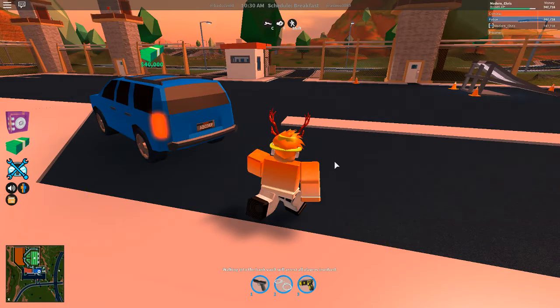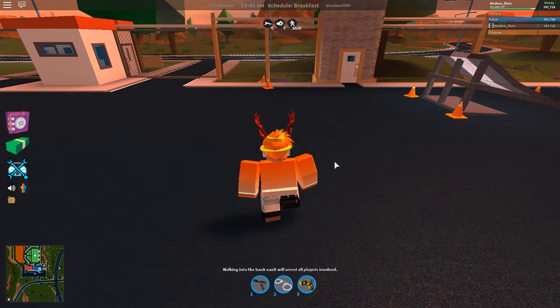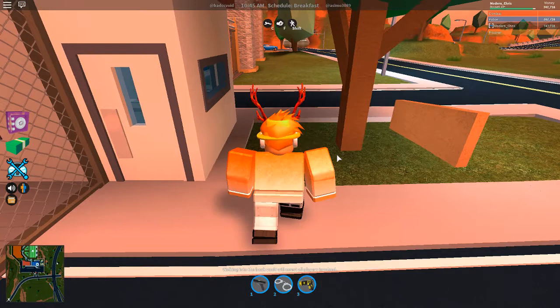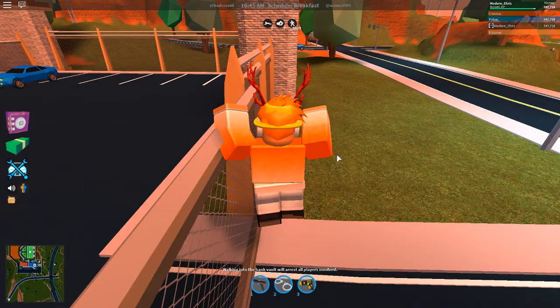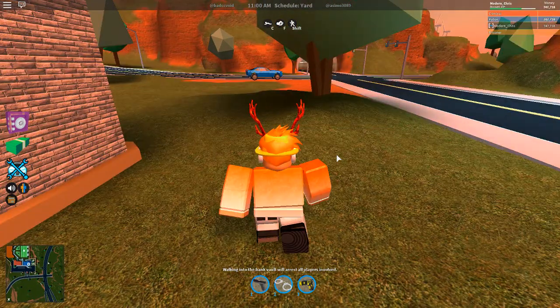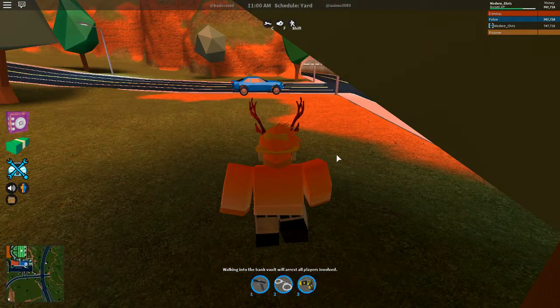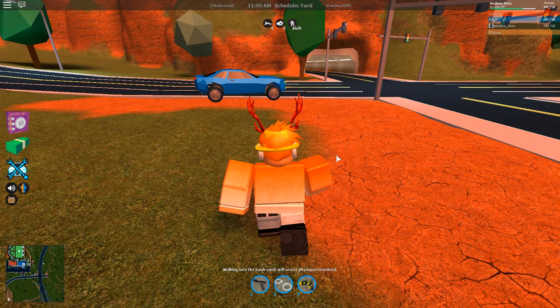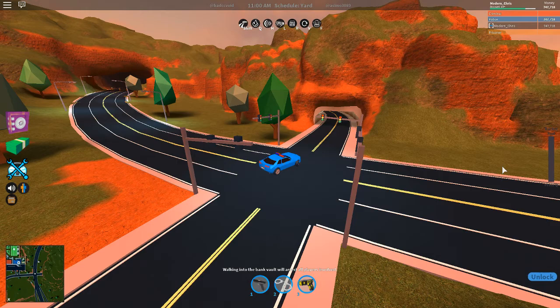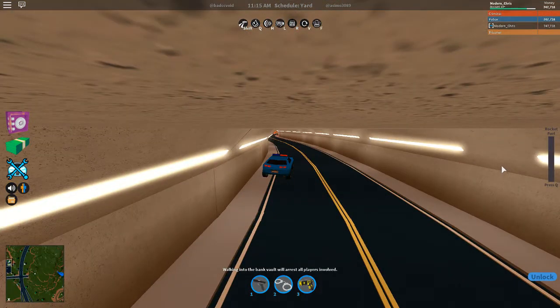So basically it's going to be a really cool feature and I even have some pictures that I'll be showing you guys in a second. This whole glider thing is Bad CC's idea, I believe, because he was the person on the glider in the picture. The glider is a pretty standard but cool design, which I really like as well.